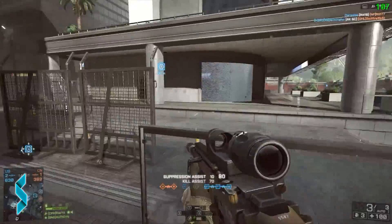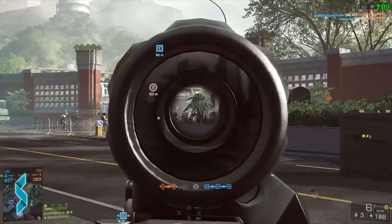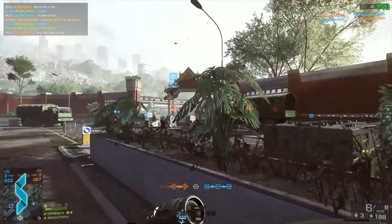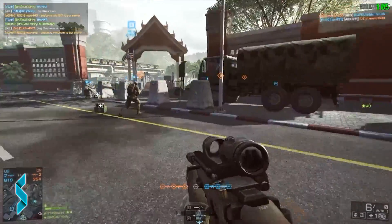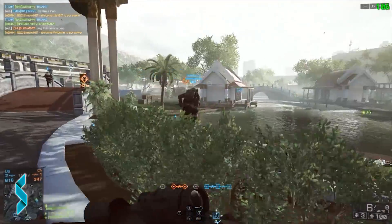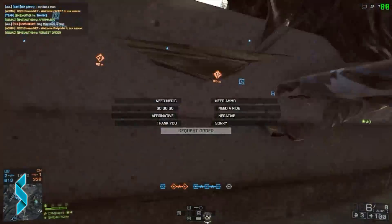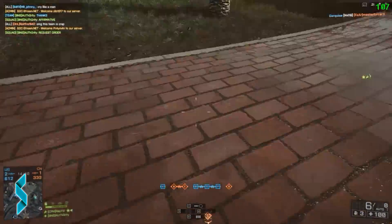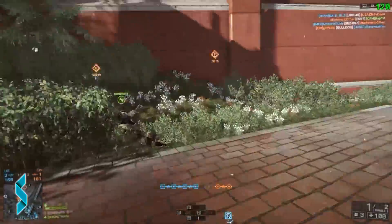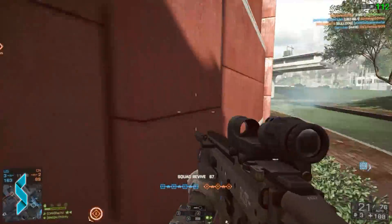Another nice change is that when you aim at a friendly player that is quite far away from you, you will now see his name and his health value show up. There are also good news about the visual recoil changes. Dysalee has finished a rework of all the assault weapons, handguns and carbines. All sights on all weapons are now using high quality textures. Sights that do not get the visual recoil changes are iron sights, the IRNV and the FLIR.